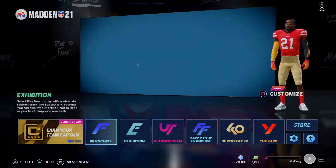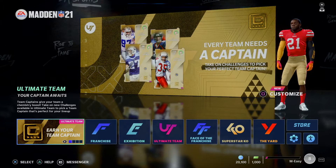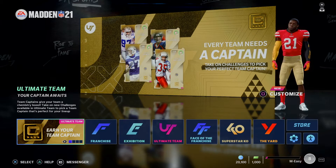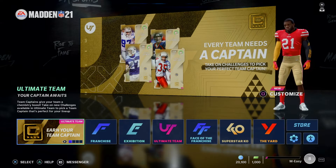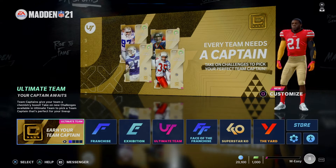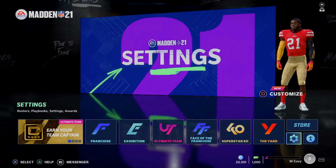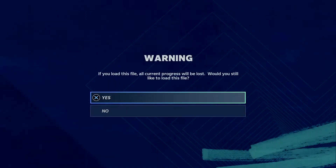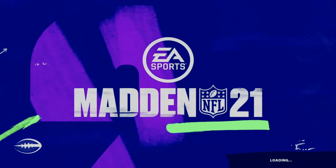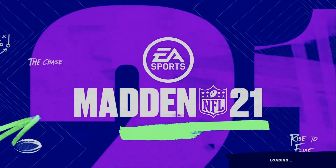Welcome back to the Madden 21 trophy guide. This will be a quick video showing how to get the MVP and Win Rookie of the Year trophies. Basically, what we're gonna do is download the MEZ rosters, start up a franchise, and simulate through the first year. You may not get both trophies on the first try, but complete these steps and you'll get it by the third try — it's just the luck of the draw. For me personally, it took two tries; I got both trophies in this one attempt.